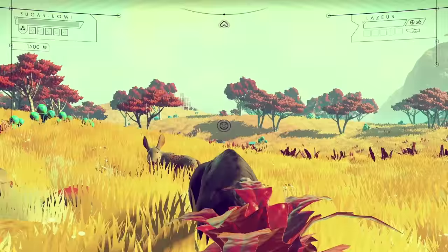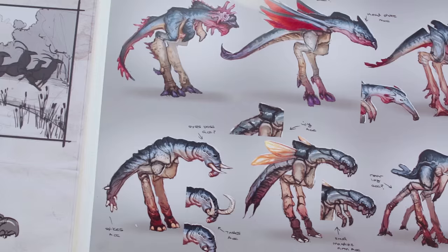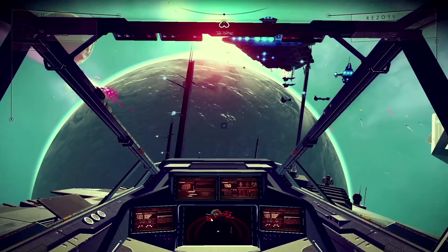As you get close to the centre, things become a little bit more unsettling and start to become unusual. That's how we keep that sense of progression — you want to keep going to the next planet. Because when I'm playing the game, I always want to get to the next planet just to see what weird thing I'm going to see next.